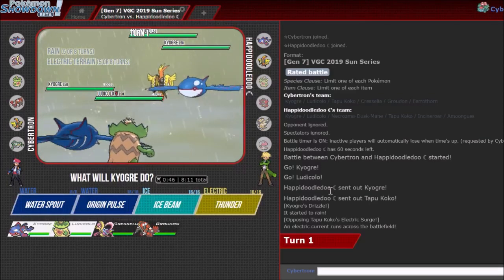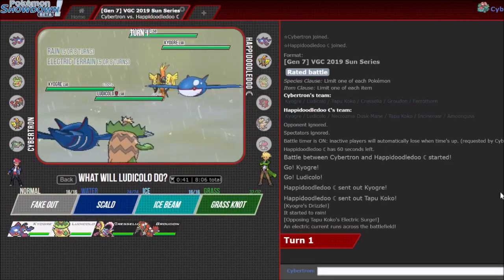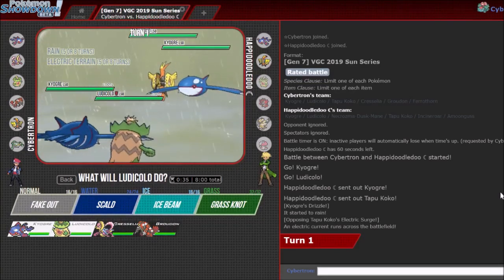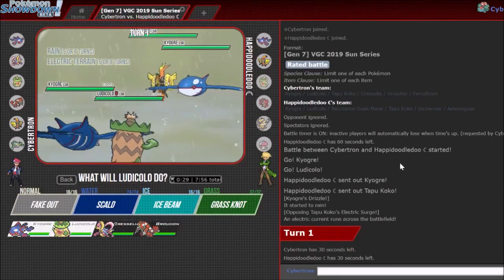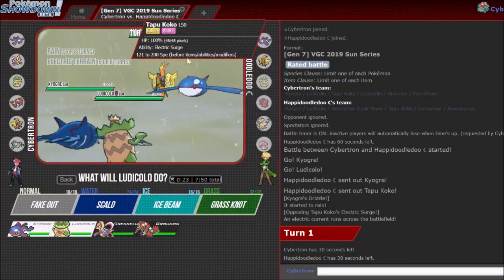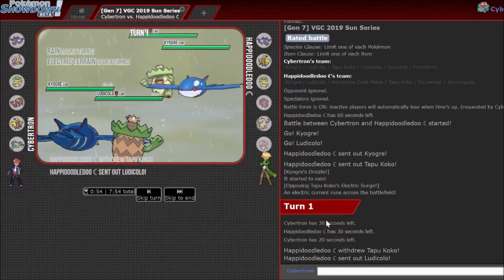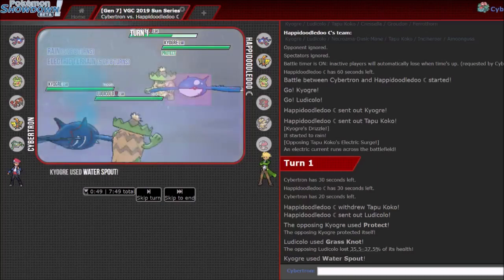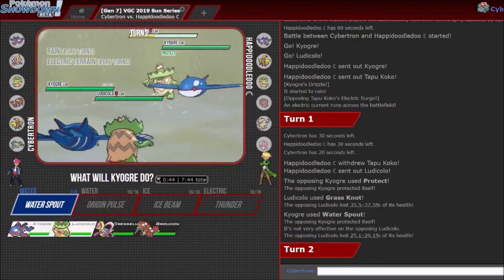I like Ludi-Kyogre because if my opponent is dissuaded from bringing Ludi-Kyogre because of the fear of my rain, then I'm in a pretty good spot. My opponent is going to lead Koko and Kyogre, which I'll take any day. So that's exactly what I wanted to see — I can just Water Spout here. The question is who's going to Protect or switch out. Water Spout damage is consistent and free. I think Ludi would switch out and you'd probably Protect one of these two. I think you'd Protect Kyogre and switch into Ludicolo.